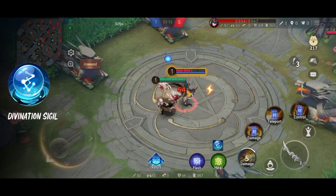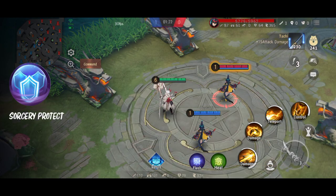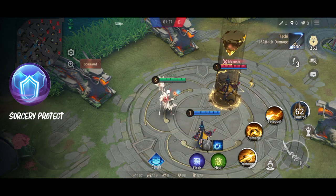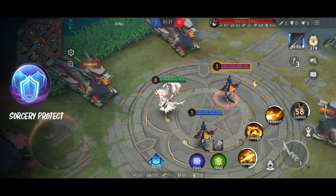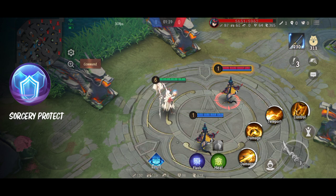Selanjutnya ada Sorcery Protect. Dia ini biasa dipakai sama support. Fungsinya setelah kita pakai ultimate, tim di sekitar kita bakal diberi shield sama movement speed-nya meningkat. Yang jadi prioritas itu Shikigami yang darahnya sedikit lagi. Jadi waktu kita nge-ulti, efek ini keluar, dan cocok banget kalau misalkan lagi kena serang. Support nge-ulti, itu bisa nge-carry tim banget - ngasih shield, terus ngasih movement speed buat kabur atau ngejar juga.